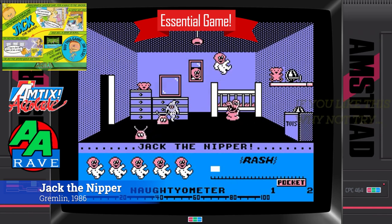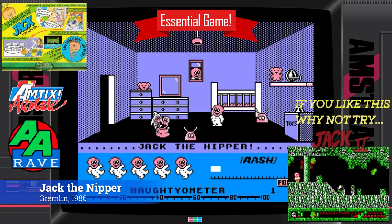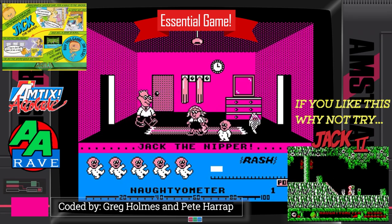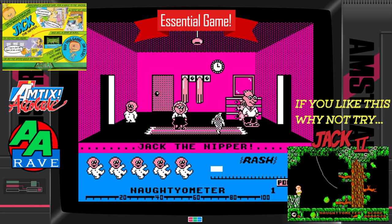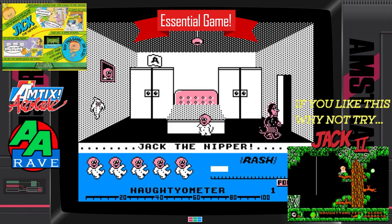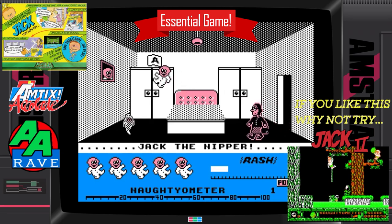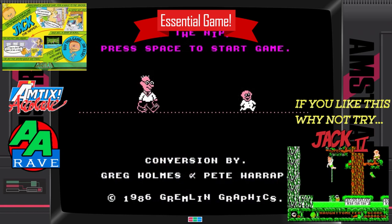Jack the Nipper, for me, sums up the golden age of computer games. I always thought that Gremlin Graphics pushed the envelope in regards to game design and graphics, but here they just showed how naughty they are. Jack is a little monster — it really is a must-play. You can cause havoc in almost any room. And how much fun was it when you found the bubblegum? Pete Harrop and Greg Holmes took their time with the Amstrad CPC version and created an absolute classic. In fact, it looks better than the ZX Spectrum.